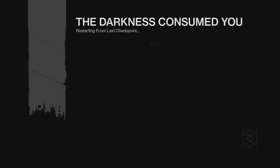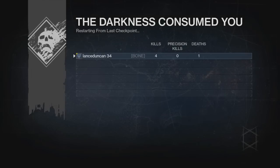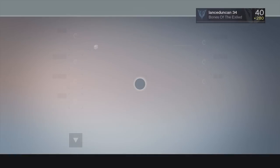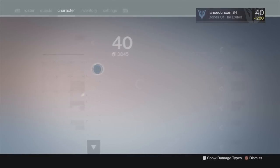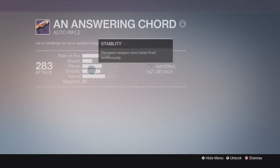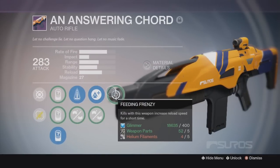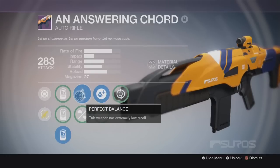You have Feather Mag, which will reduce the magazine size for faster reloads, but paired with Feeding Frenzy, reloading will happen faster than you could blink. Injection Mode offers some stability in lieu of range, but Snapshot is also a strong perk for Crucible play.